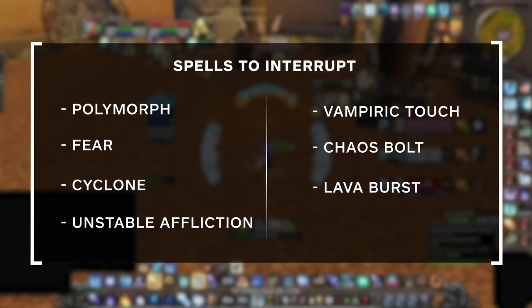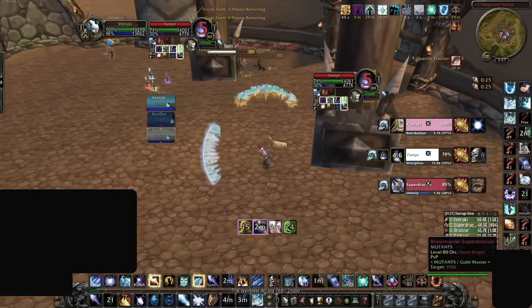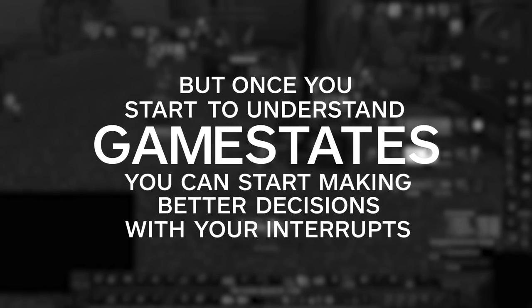If you were coming to this video wanting a long list of spells to interrupt, that signals that you might not even understand how game states work in WoW Arena. PvP is never black and white, but shades of grey. Once you start to understand game states, you can start making better decisions with your interrupts.